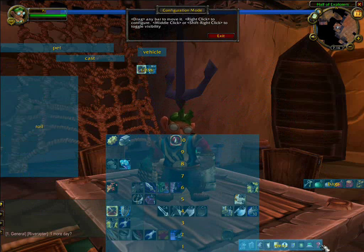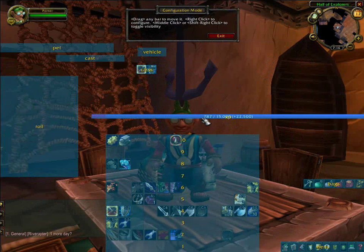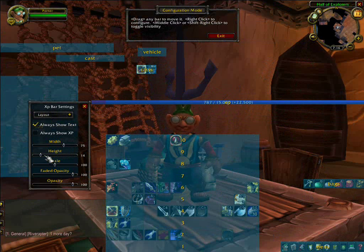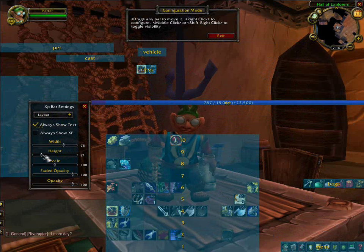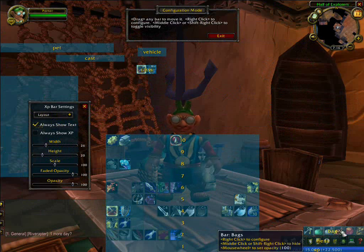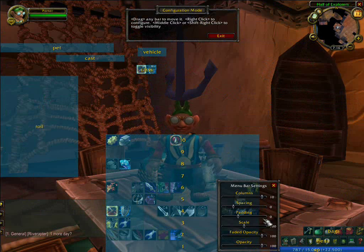Move some of these base elements around. What this does that's really nice is if you want to modify an element, all you have to do is right-click on it, and there you go. Here we want to set the height on this — I like it at about 20 pixels and my width at about 26. Then it goes down here with my bag bar. I actually like these to be a little bit larger so I can get at them, and the same thing for the bag bar.